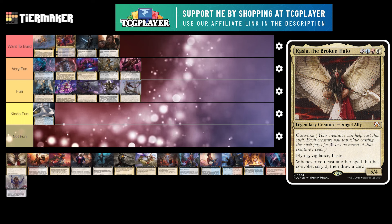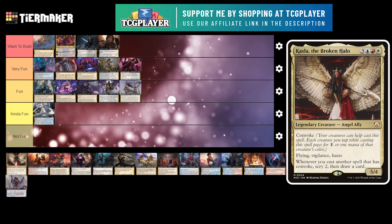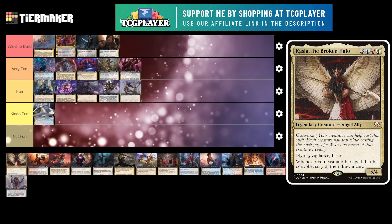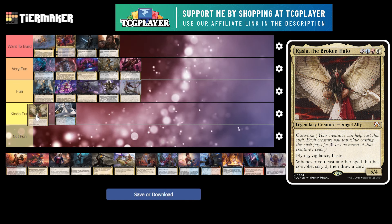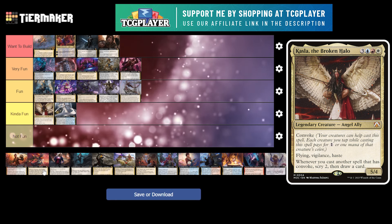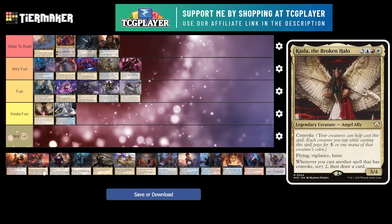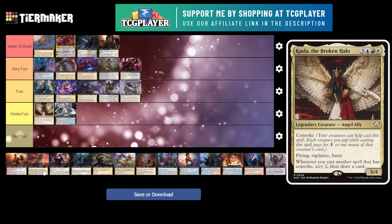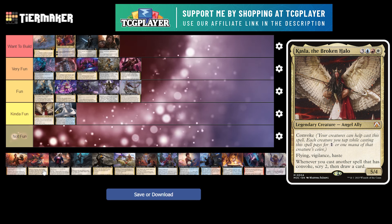Next up is Khosla, the Broken Halo. This is a 6 mana 5/4 legendary creature Angel ally with Convoke, flying, vigilance, and haste. Whenever you cast another spell that has Convoke, scry 2 and draw a card. Top end of kind of fun. I think they are an interesting commander, but there's just not a lot of Convoke spells even with March of the Machine. I don't think the deck is quite there yet — with another few sets of Convoke, I think this commander will end up being really powerful, but right now I'm very meh on it.